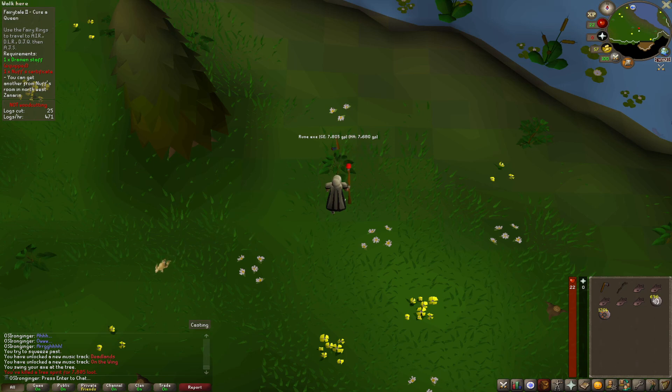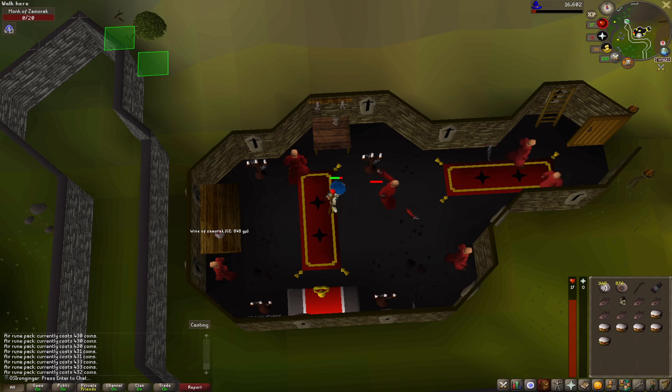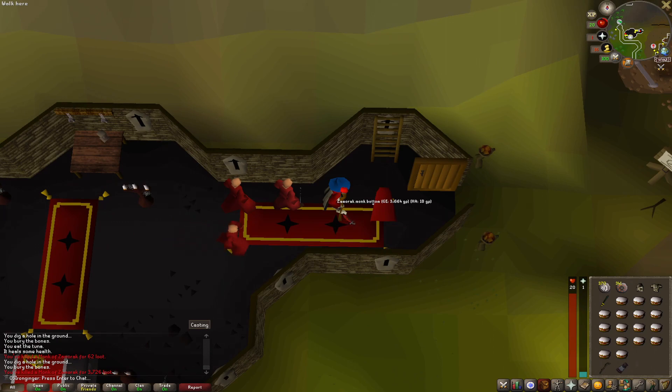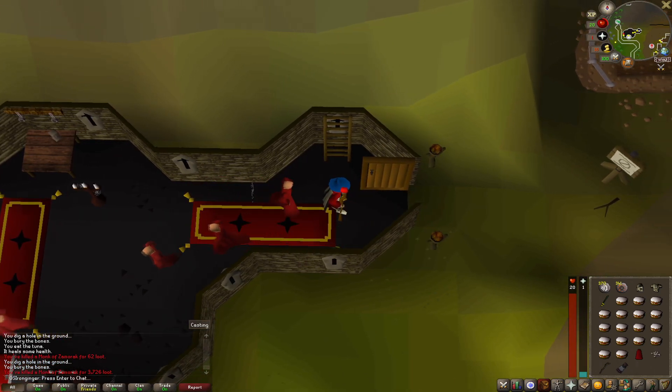Literally first KC doing these guys, and just the first drop right here — rune axe! Let's go. If I'm going to be training some magic, figured I'd get at least a little bit of magic equipment. I'm going to be killing some Monks of Zamorak for the top and bottom of the robes. Rune Lite says I have 93 KC here — these are 1 in 20 — so almost five times the drop rate for them, but we got some magic XP and most importantly we got them.